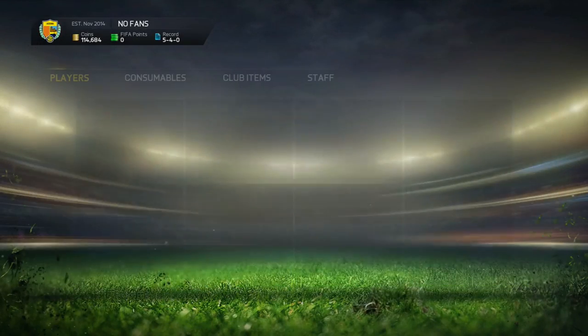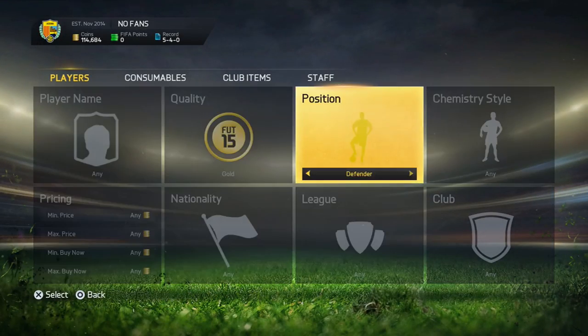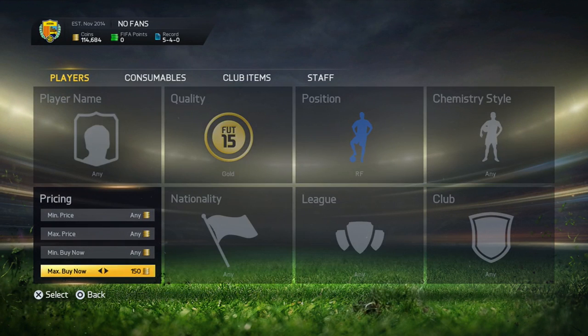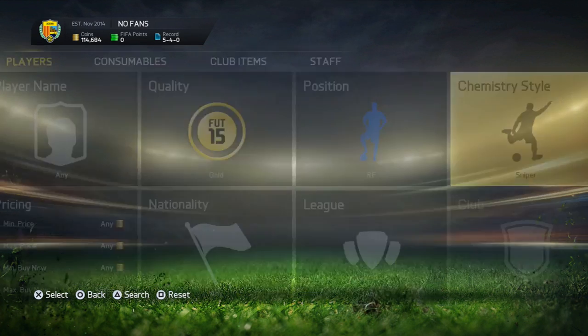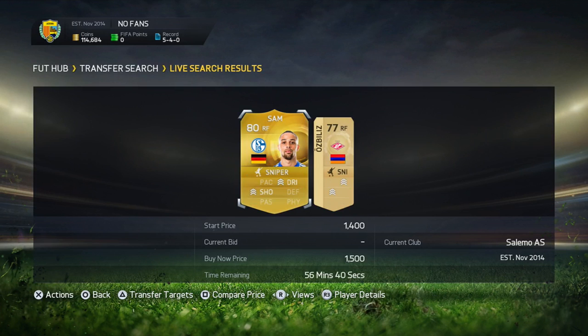Basically, what you want to do is go gold, right forward and left forward, and then just go through the camera results. Remember to have a max buy now of 1,500 coins. As you can see, you're not going to find a lot of right forwards in Sniper at the moment — there's only one there in Sam, so you can also look him up. There are deals like in the 59th minute with this method.